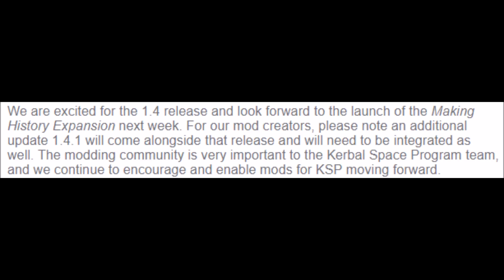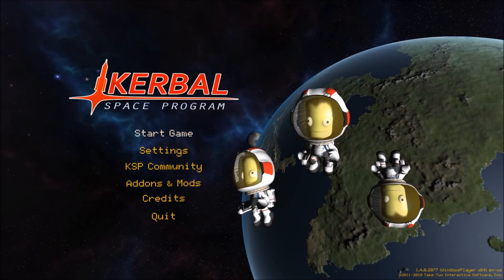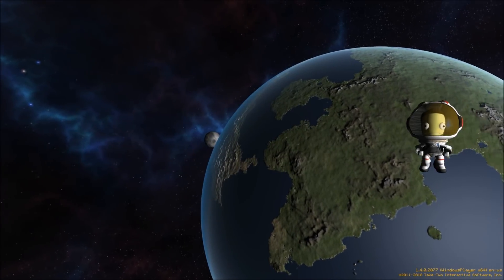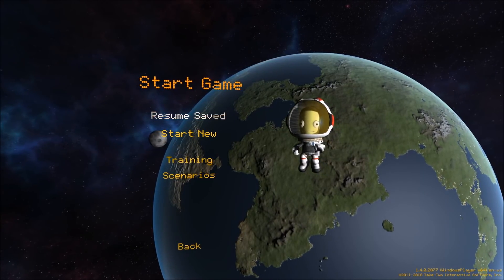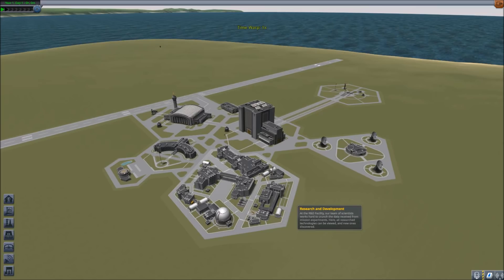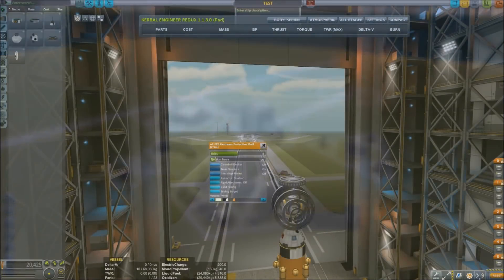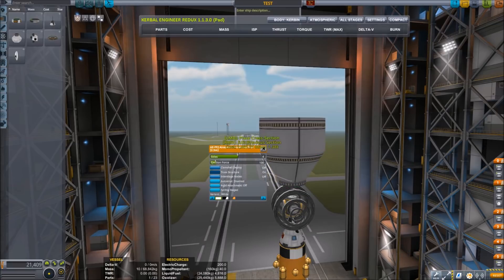I've already started a save — let's load it up and show you some of the new features. One of the first things I noticed is in the upper left hand corner by the Kerbal selection button there's a new button shaped like an airplane that lets you switch from the Space Plane Hangar to the VAB and back, and it switches quite smoothly. The fairings have been updated and you can cycle between different color choices now.